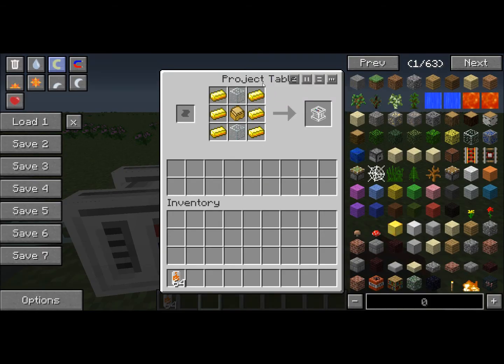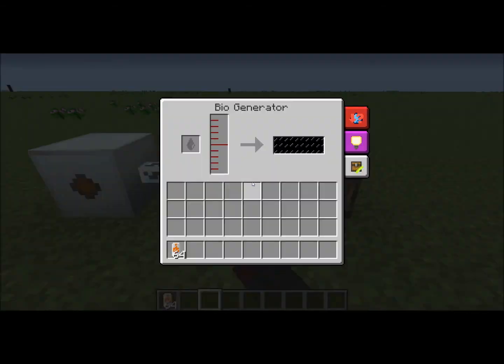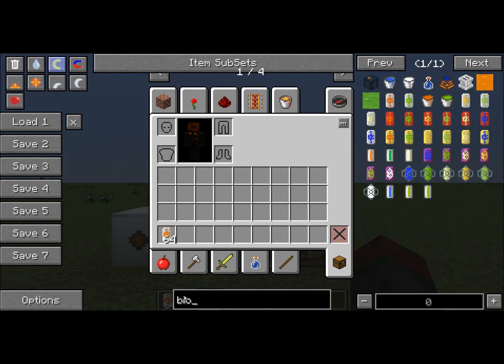This biogenerator is very simple to make. It requires six gold, one sturdy casing, and two glass. The sturdy casing is just eight bronze. This biogenerator's purpose is to produce EU out of biomass and biofuel.